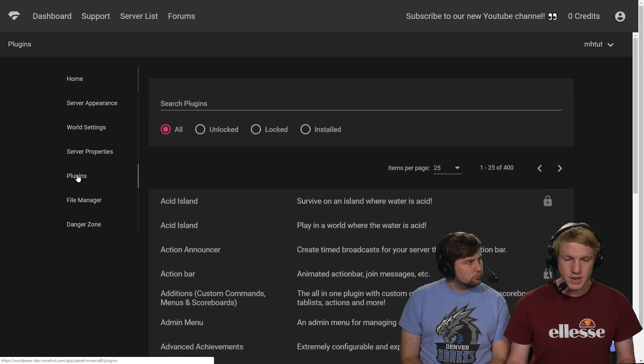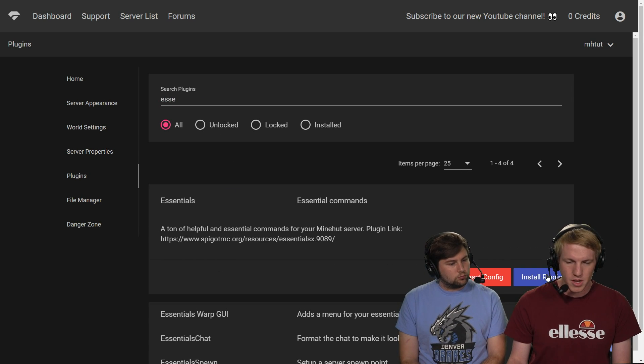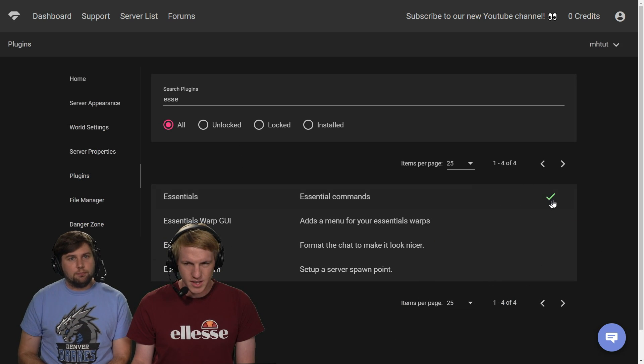We're going to go to the plugins tab over here — that's on the left, third from the bottom. We've been here before. And then we're going to install Essentials, just a super basic plugin. There we go. You can install it on the bottom right. You can see the green checkmark that it's installed. It's all good.